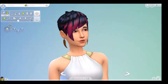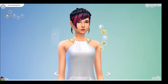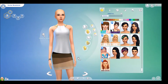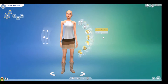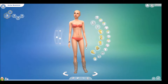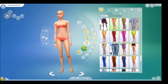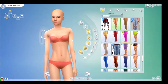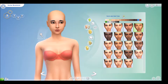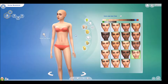Her name is going to be random too — she is Dana Wilkerson. I just want to start her from scratch with nothing, so basically what you've got to do is create a sim with nothing and we'll start with her face.